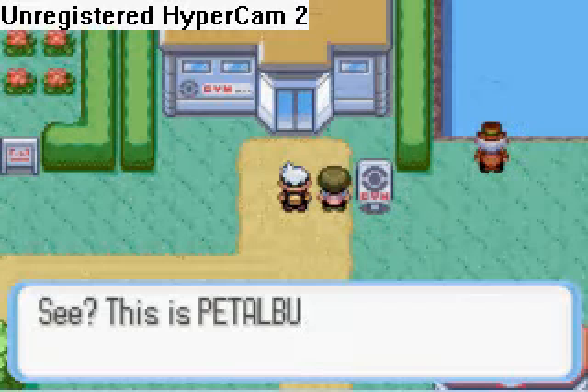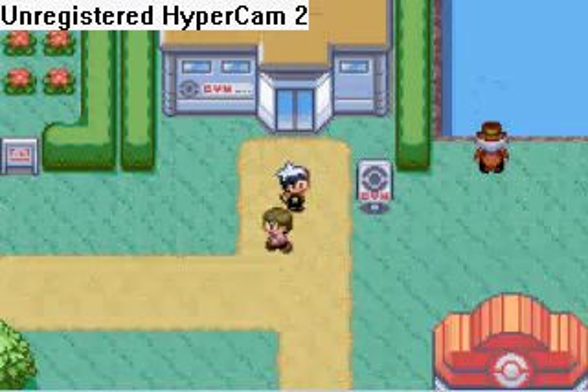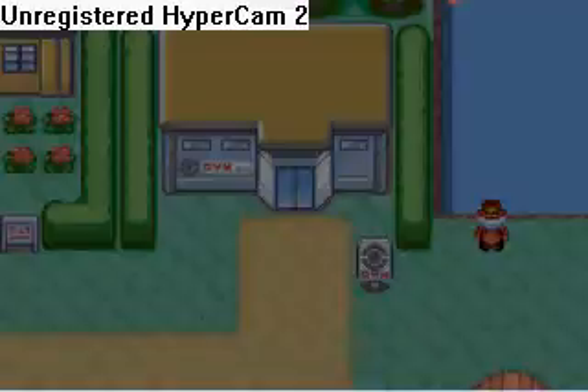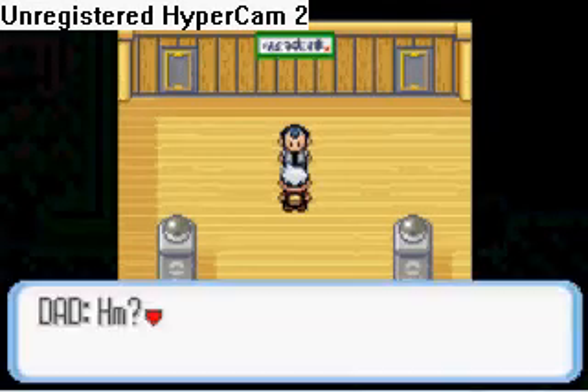There's something very special about this gym — this happens to be your dad in the game. So you open up the place, you enter the gym, and lo and behold there's your dad standing in front of two ceiling doors.